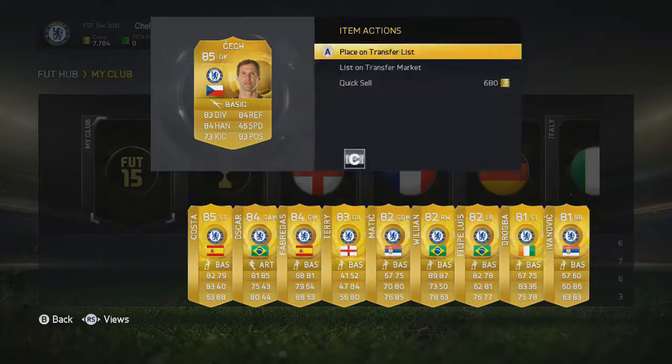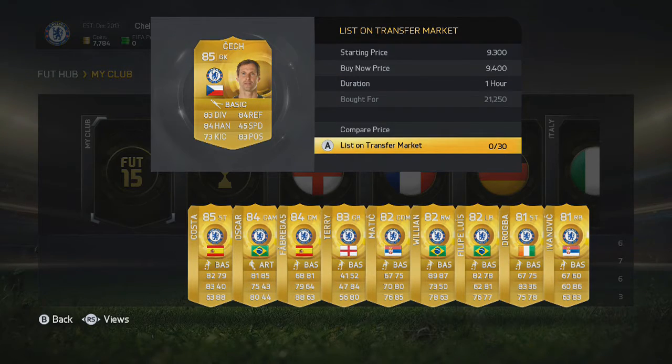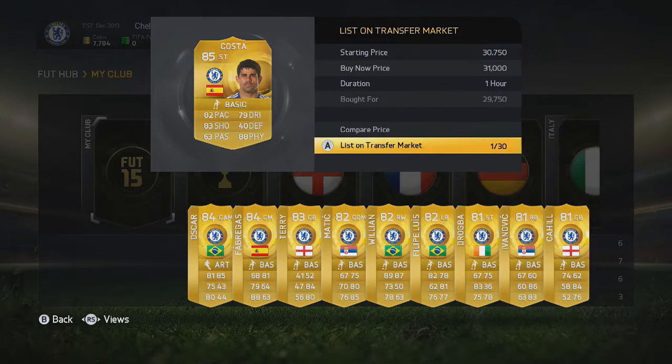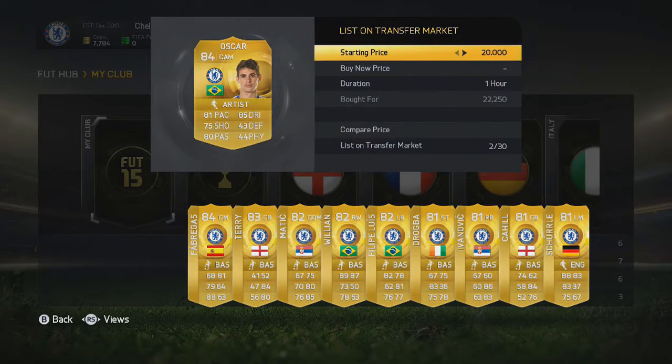Hey guys, welcome to the brand new series on my channel: Gunning for Glory. In this series we're going to be doing Arsenal Road to Glory. It's going to be a really fun series. There are a lot of gold players at Arsenal — more than Chelsea — quite a few nice silvers, and most likely some good upgrades. The likes of Cochrane, Chambers, Bellerin, and Sanchez should all be able to get an upgrade.